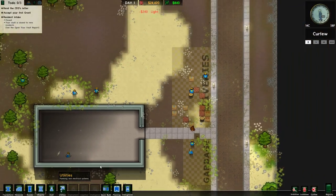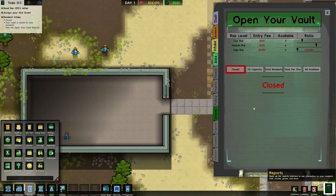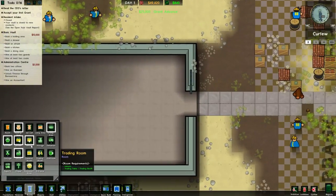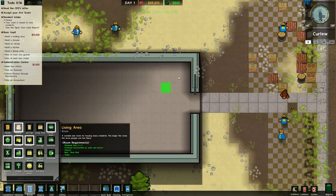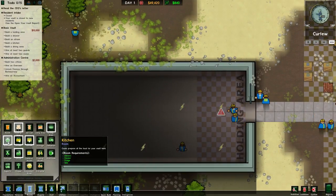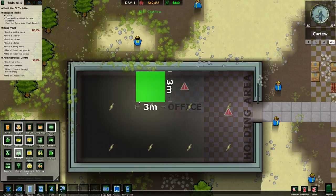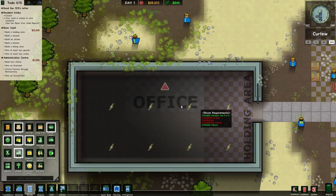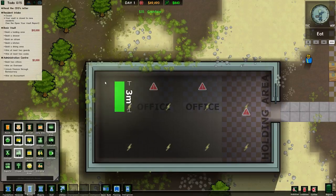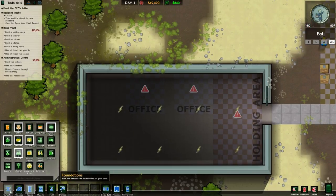Let's see how this looks. Now of course we don't have power - we'll need power, but the utilities will wait a bit. First room, since we do want to get grants for money, I'll get the basic vault administration center. That's gonna give us some money. So we'll have to build the holding area, which we can do here. And later on we can change this. We'll have to build a couple of offices.